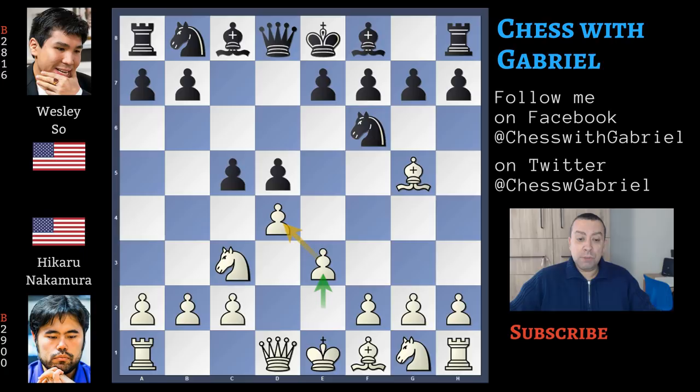Wesley Shaw answers directly in the center with c5. Here comes e3, now e6, and black is fine because if you watch this formation, this is a French opening — a classical French — but white, instead of having the central pawn on e4, has the pawn on e3. So black is perfectly fine.